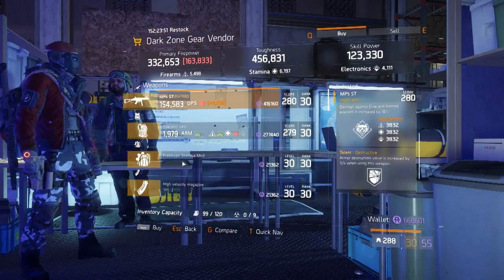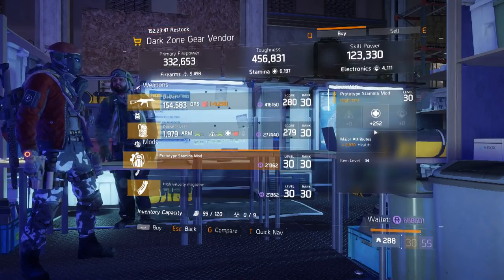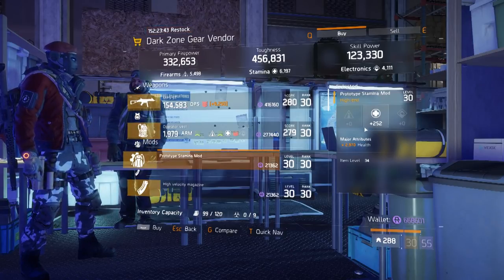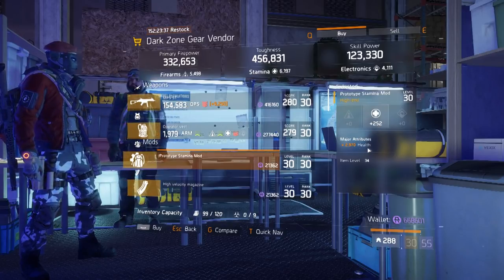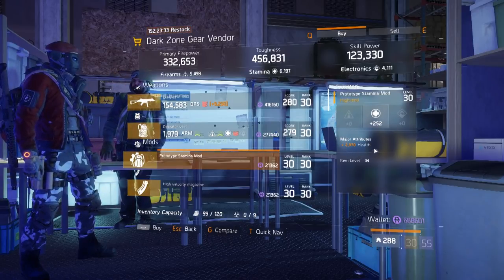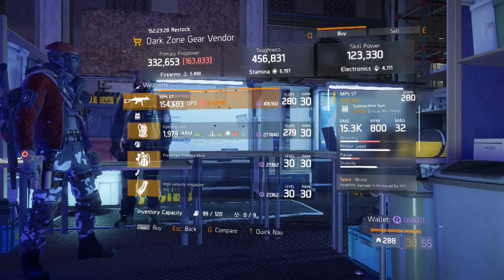Still at this Dark Zone gear vendor, if you need some stamina mods with health, he's selling some prototype stamina mods. They have 252 stamina with 2970 health — it's not the best, not the max, but it's pretty close to it. If you need some, this is going to be great.